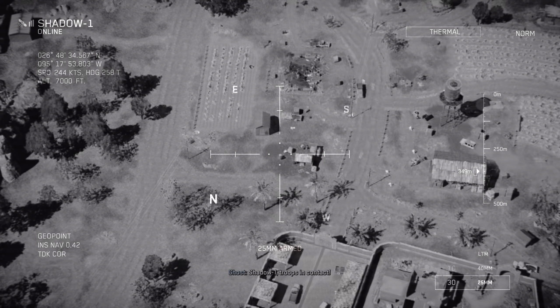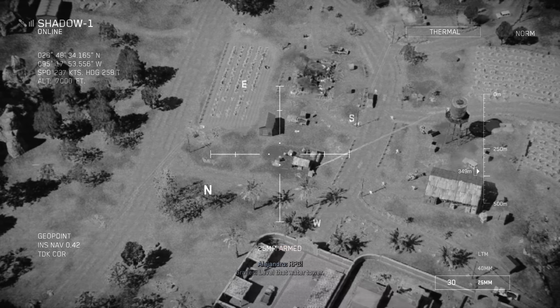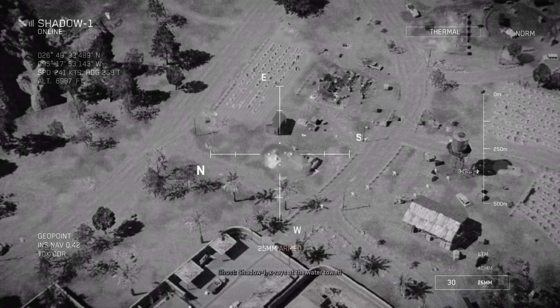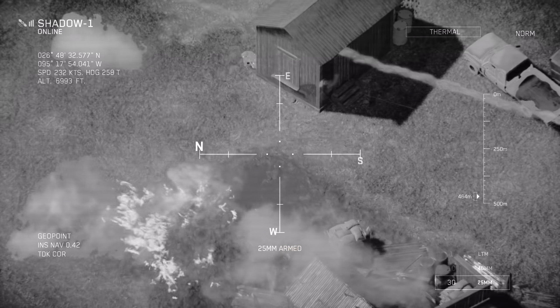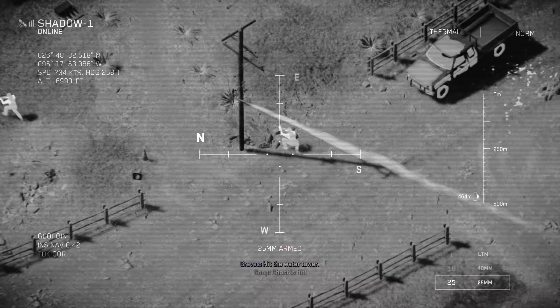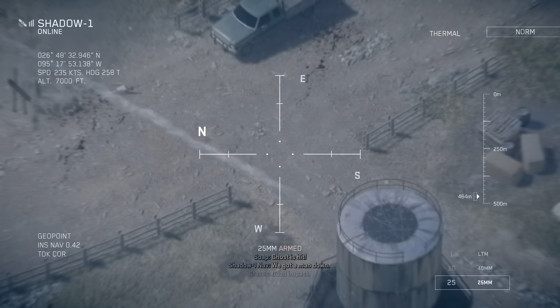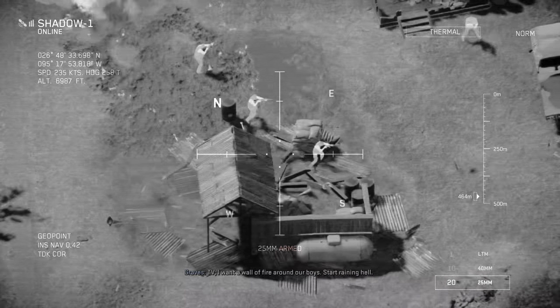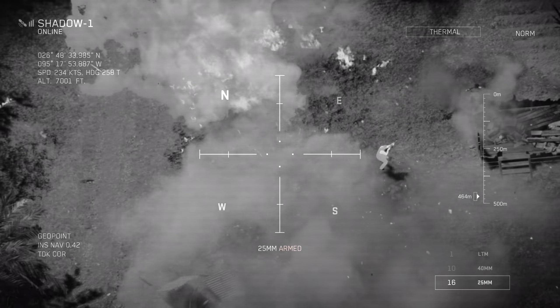Shadow One, troops in contact. Leveled out water tower. Enemy personnel moving in fast. Shadow One, X-ray to the water tower. Hit it now. Hit the water tower. Ghost, get a man down. Good impact. Leveled out water tower. I want a wall of fire around our boys. Rain in hell. Direct.